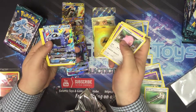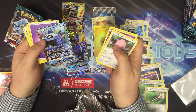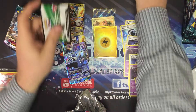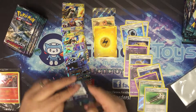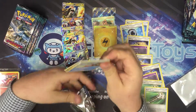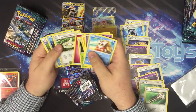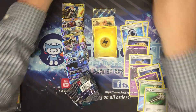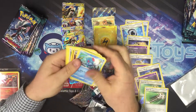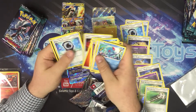Looks like we got something here — Wishiwashi GX. So far, we were shooting for 12 and we're at 9, so that's pretty good. At first we were starting the video out with two GXs in three packs, so it kind of made me wonder.